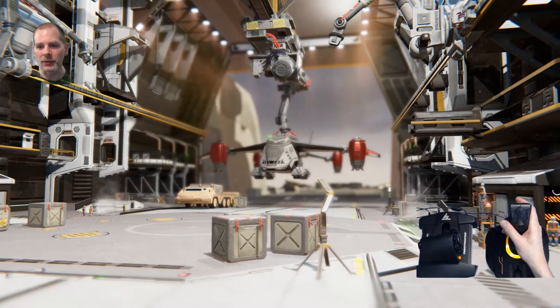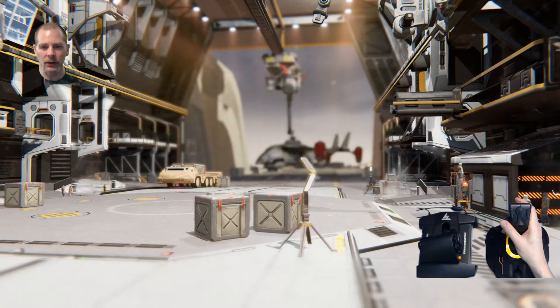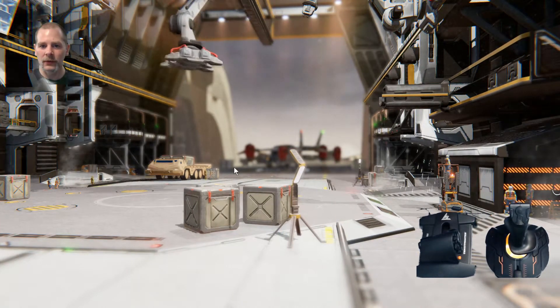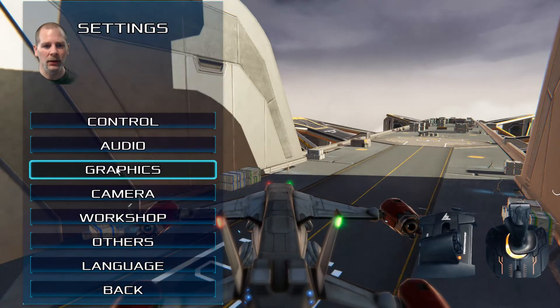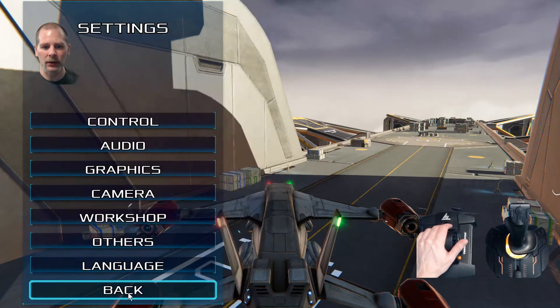Let's fix our view. Going into settings — graphics — depth of field. There we go, much better. I think there must have been an update or something because it's now turning a different shade of green, or maybe I just didn't notice it before.